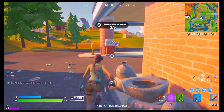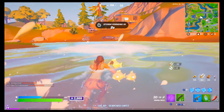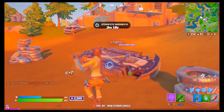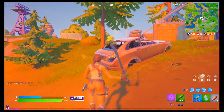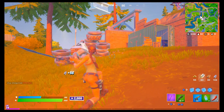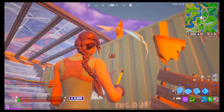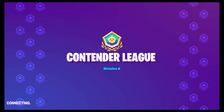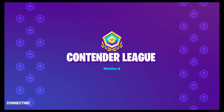If you don't know where the junkyard is, it's near Dirty Docks and near a gas station. Loot there and you get a bunch of metal — there's about 14 to 16 metal scraps you could collect all around the junkyard. If you're trying to get a purple scar and a purple pump, this is one of the best locations to land.